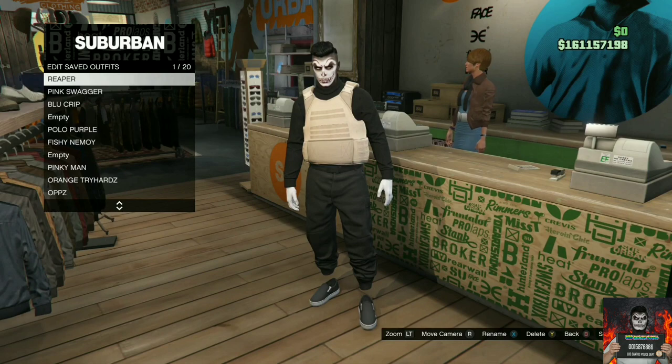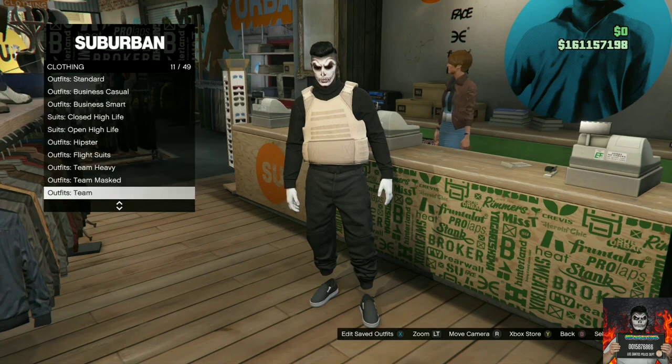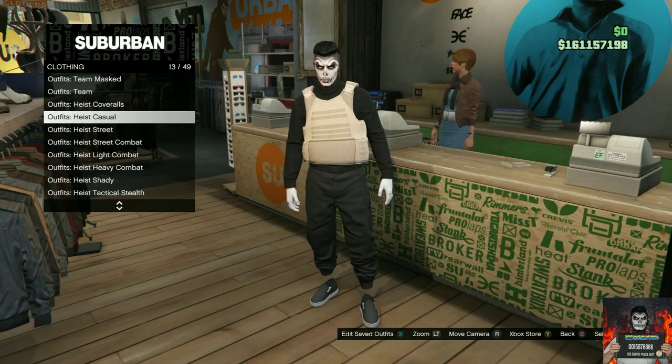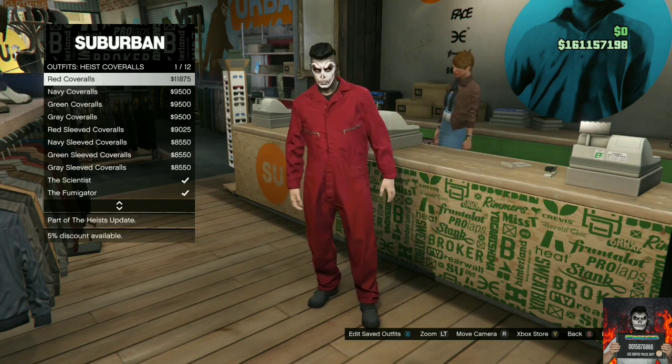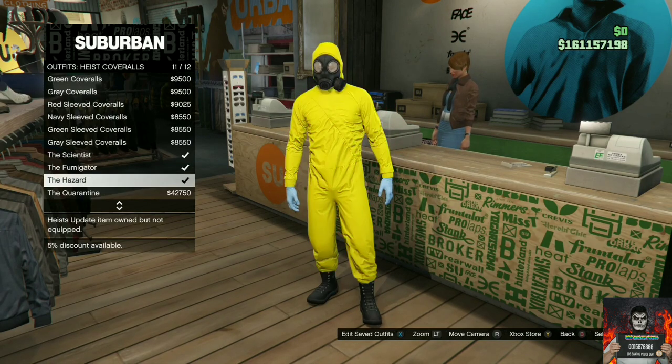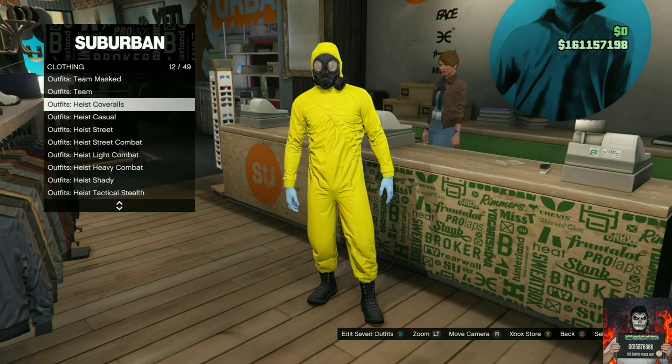Now make your way over to the front counter and save this as an outfit on slot one — make sure it's on slot one. Now go over to the heist coveralls, scroll all the way down, and you can purchase any of the last four. I recommend purchasing the yellow hazard one, so purchase that one.